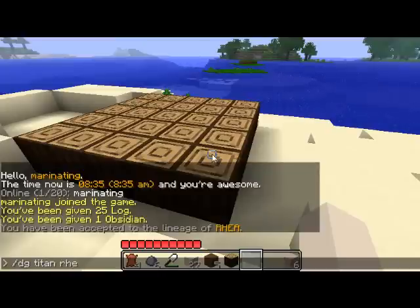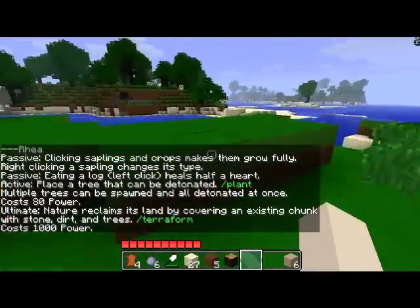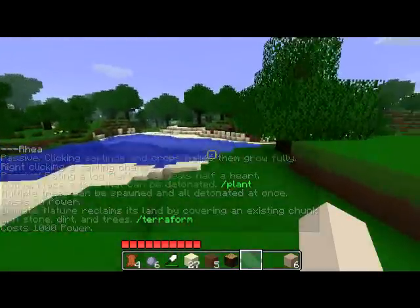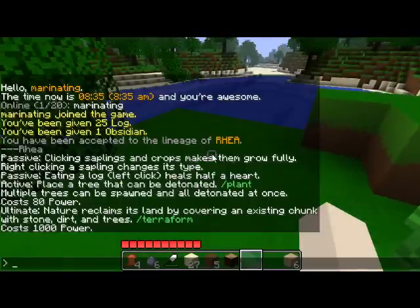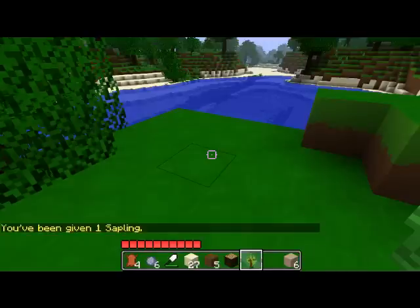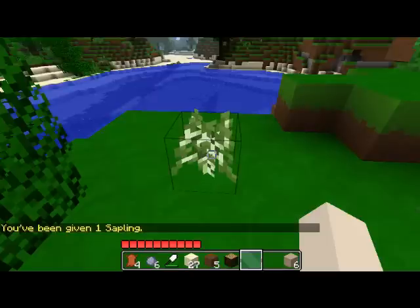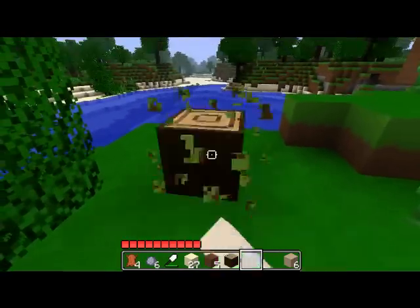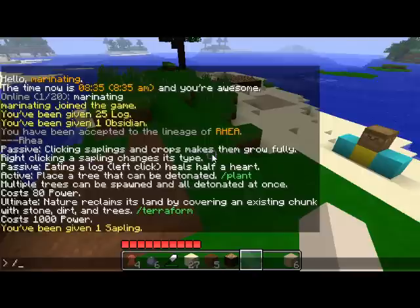I can check the ability. Rhea is probably one of the coolest titans in my opinion, even though everyone's like 'oh, nature — nobody chooses the earth.' The earth alliance people in many games, but here it's actually cool. One of the things you do is with saplings: right-clicking on a sapling will actually change its type. So if I want pine trees in my front yard, you click it and it grows. This is a passive ability, so it doesn't cost any power at all — you just get a bunch of saplings.